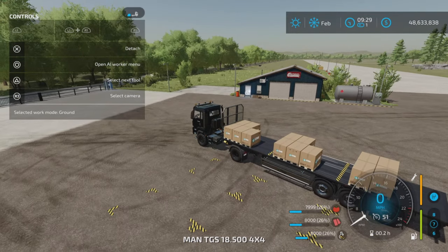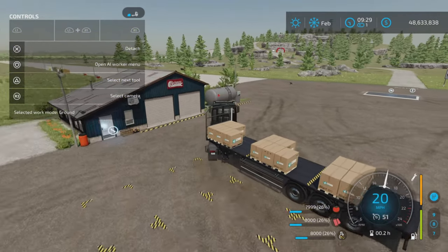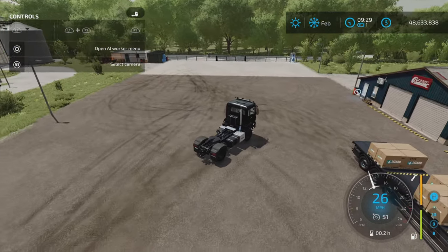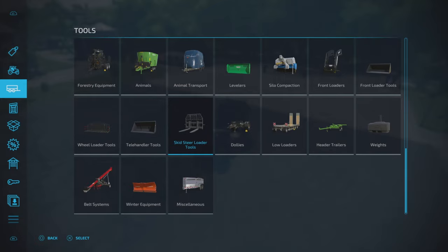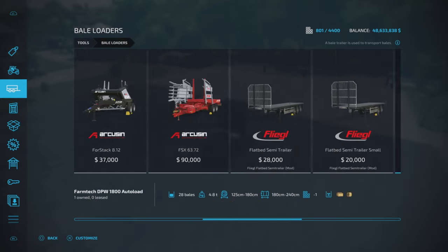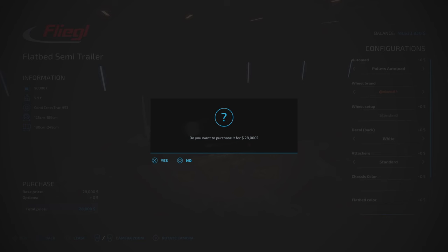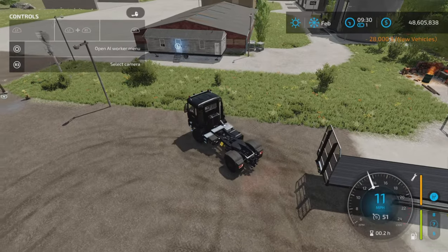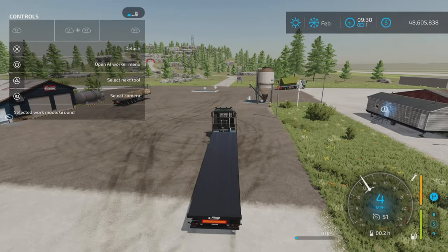For the auto-load pallet trailer, let's move this aside for a moment and buy a new one to show you how it works — starting fresh from the store. It is a bit of a process. Find it under bale loaders, take the large one, go to pallet auto-load, and just buy it. Now it will auto-load pallets.